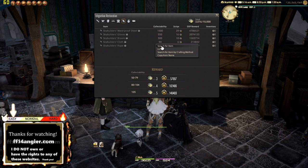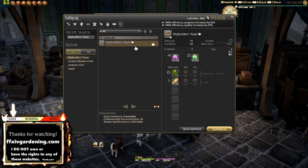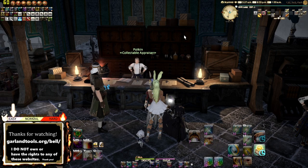For the Ishgard Restoration, talk to the Collectibles Appraisal NPC and you'll see a list of items based on your level. Right-click and search for the item in the crafting method to see required materials. Craft the item as a collectible — as of Shadowbringers it should do this automatically — and finish it at as high a collectible range as possible, then turn it in for experience. This is essentially the path of least resistance for leveling up.